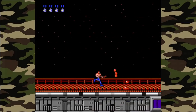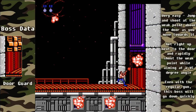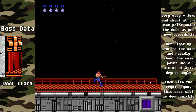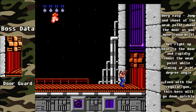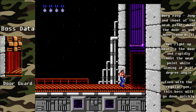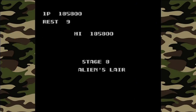Here's the boss: the Door Guard — super easy. Just jump towards it firing, then shoot at a 45-degree angle into the weak point above the door. It will go down super fast. If you only have the regular rifle, same thing — just get up in it and mash the button as fast as you can. Don't worry about anything coming up behind you, because we're moving on to stage eight.